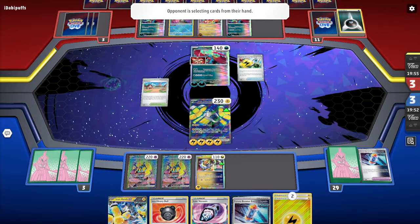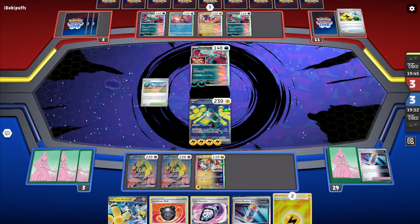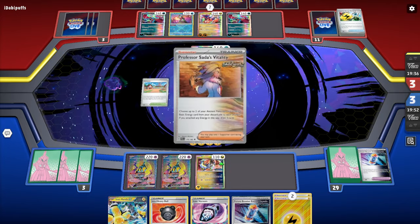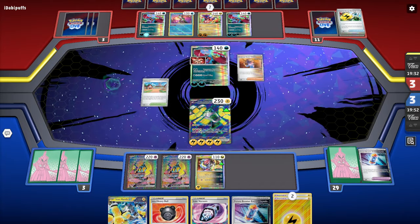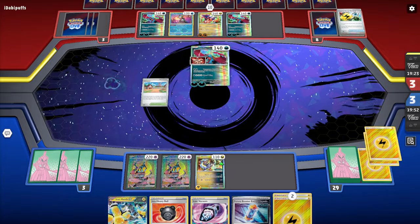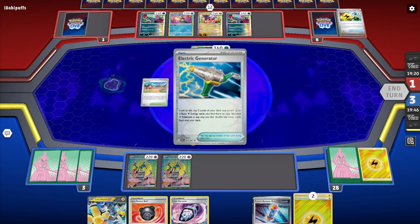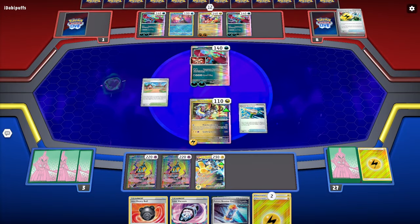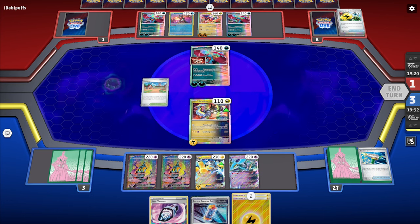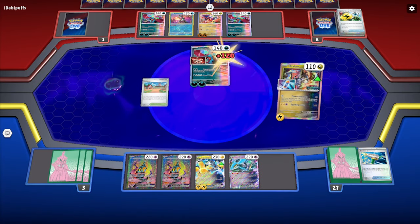We're a little sour about this one, but we did it to ourselves. Superior Energy Retrieval lets them get energy from the discard pile by discarding additional ancient cards — such a beautiful deck. They deal 250, Iron Hands goes down. Miradon comes in but there's nothing to do with just one energy. We bring in another Iron Crown, place the Future Energy Capsule — we've lost. Nothing we can do.